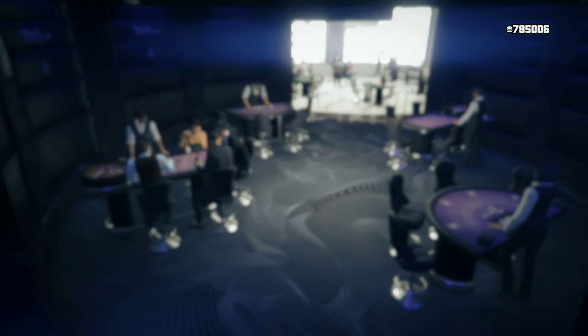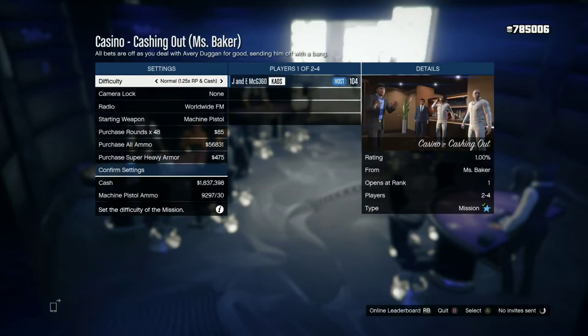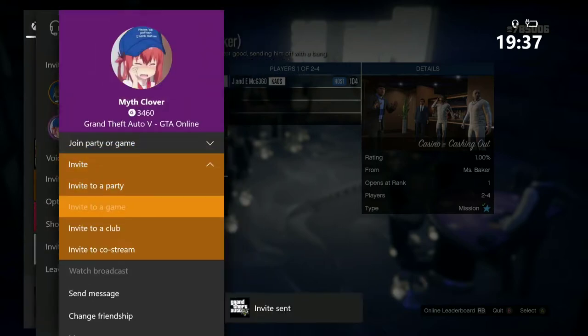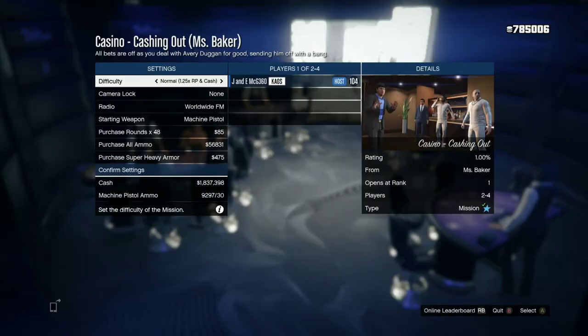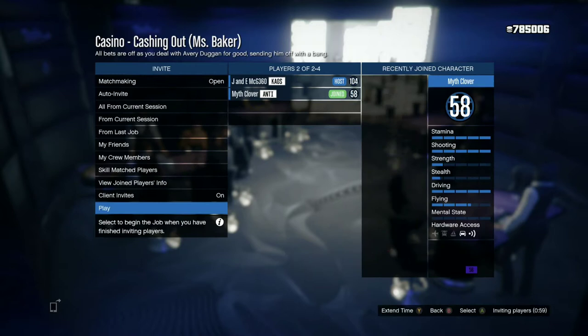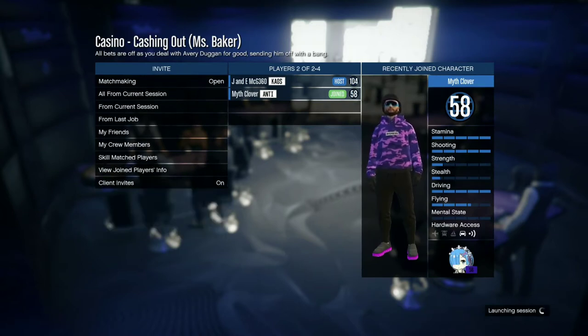You want to invite a friend. Big shoutout to Myth Clover — thank you for helping me do this, because I couldn't find anyone to help me dupe some cars. So thank you Myth Clover for helping me with this, giving you a shoutout my friend, thank you very much.